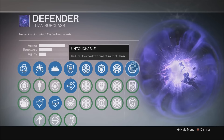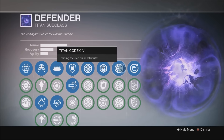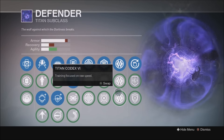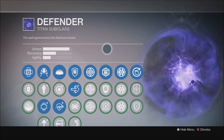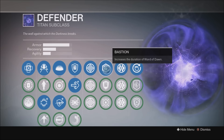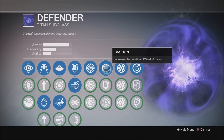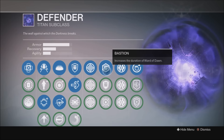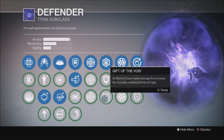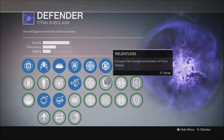In the Raid there are usually at least two Hunters using Light of the Pack generating tons of orbs, so Untouchable isn't really necessary there. For the Ward of Dawn duration perk, I use Bastion in the Raid because the bubble lasts longer — you get to use Blessing of Light and Weapons of Light longer. Pair that with Glass House and you have a really solid class for Raids and Nightfalls. The only time I change it is for Challenge of Elders, where I switch to Gift of the Void — as Ward of Dawn takes damage, it creates additional orbs. In Challenge of Elders, orbs equal points.